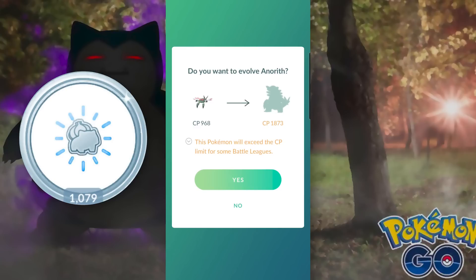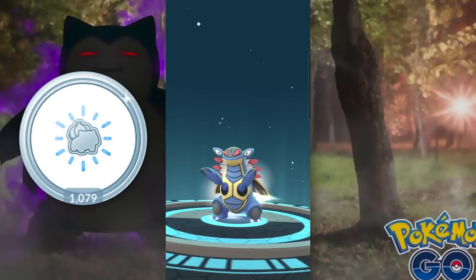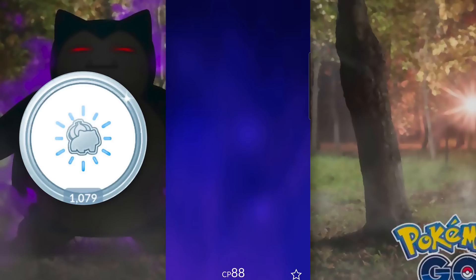Probably the best way to get this Platinum Medal without breaking the bank with your Stardust is to purify very specific Shadow Pokémon that have a low Purify cost. Pokémon like Magikarp, Rattata, Starly, and Weedle only have a 1,000 Stardust cost for Purification. Since you get 500 Stardust for completing the Team Go Rocket battle and a minimum of 100 from catching the Pokémon, each Purification will only cost you 400 Stardust. This is the most cost-efficient method for getting the Platinum Purifier Medal.